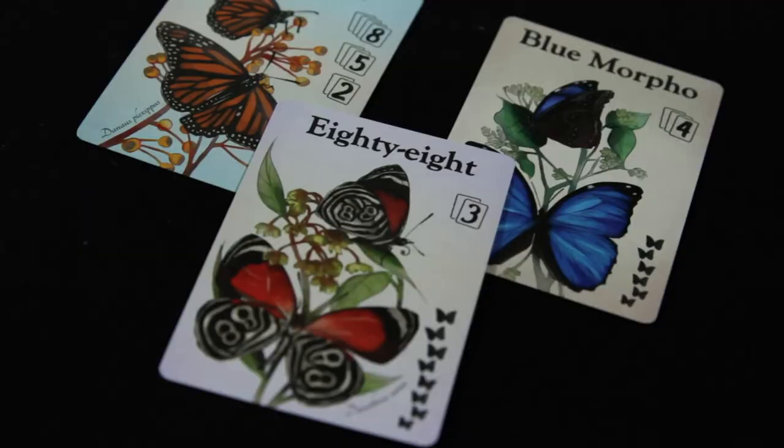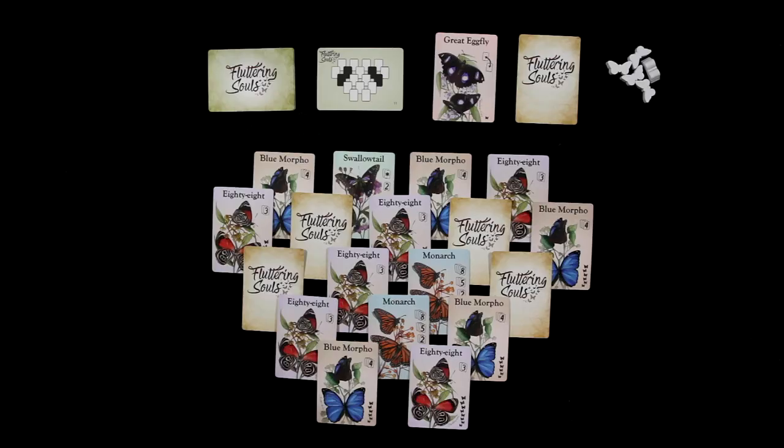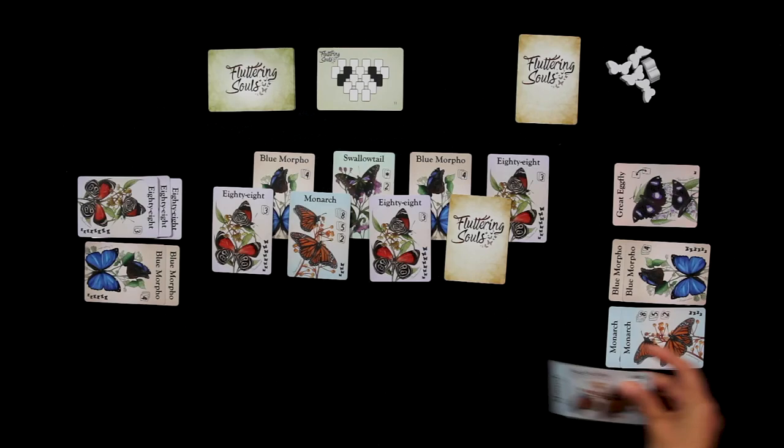The player with the most colorful clothing will start the game. The second player will take the Great Egg Fly card. In a turn, the player must take an available butterfly and add it to their collection. Collections are visible for both players. When a face-down card is available, flip it over. Players continue taking cards, one at a time, until there aren't cards available.